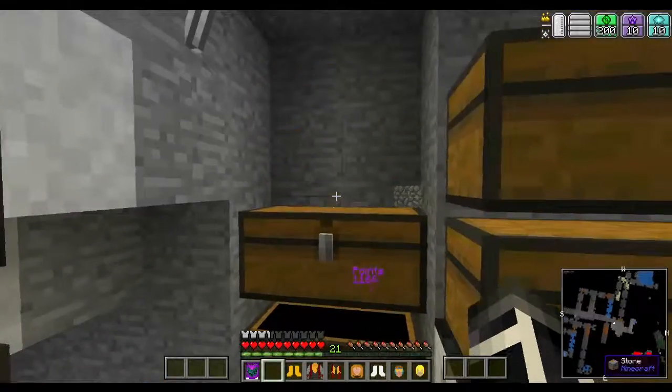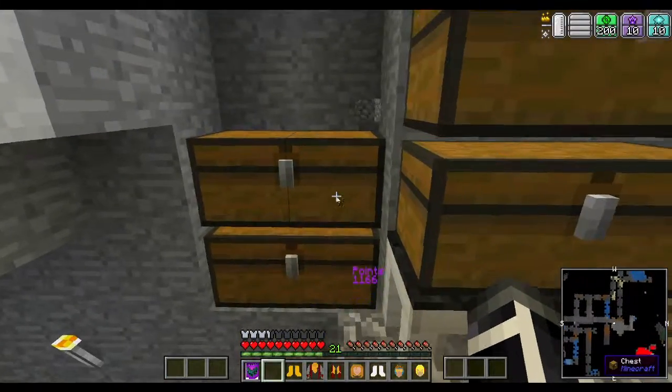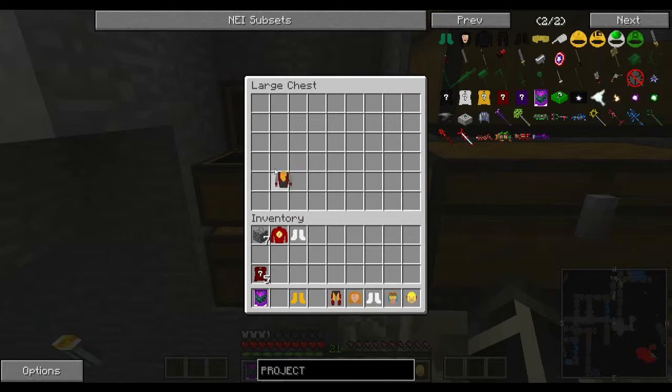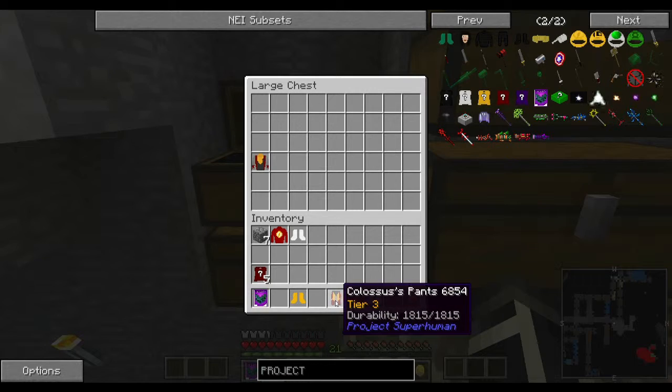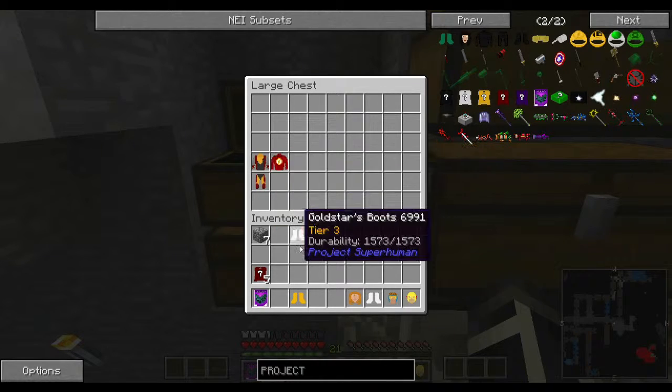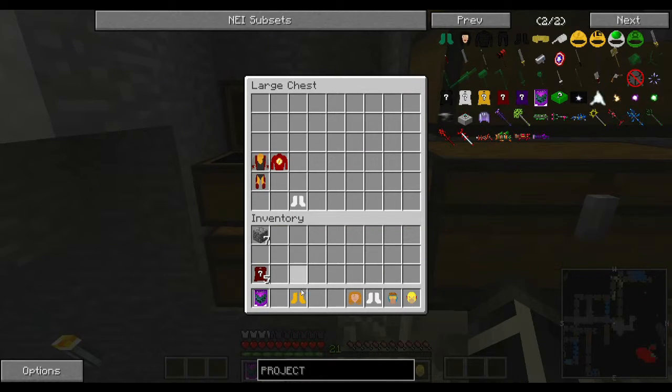So I'm going to tier three. Wait a minute, hold on. This is one, two, three. Okay. So we got Colossus tunic. Awesome. We got Colossus pants. Very cool. We got the Flash Wally West tunic. Awesome. Gold Star's boots. Ooh.